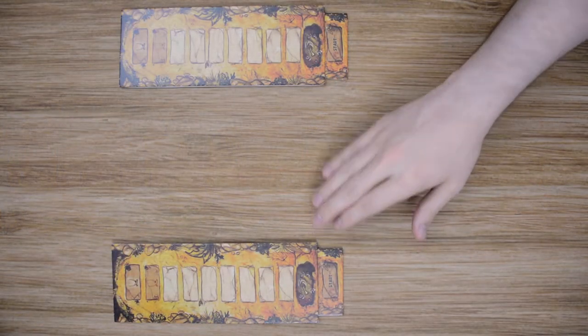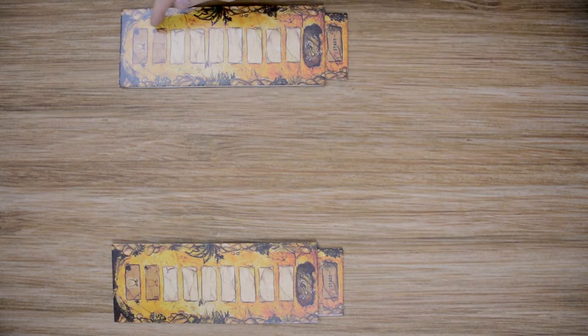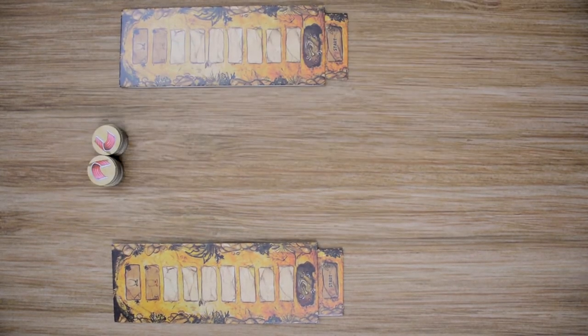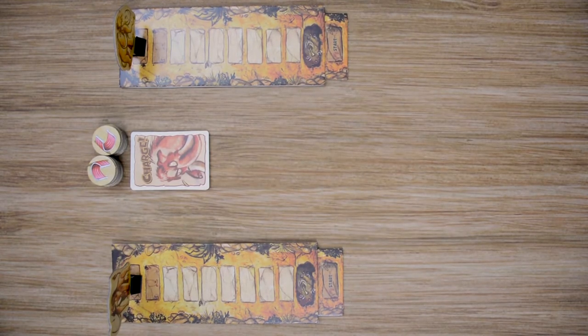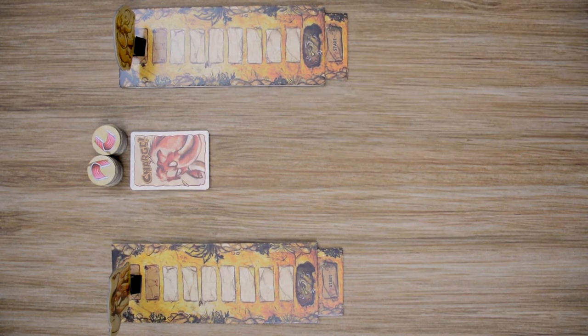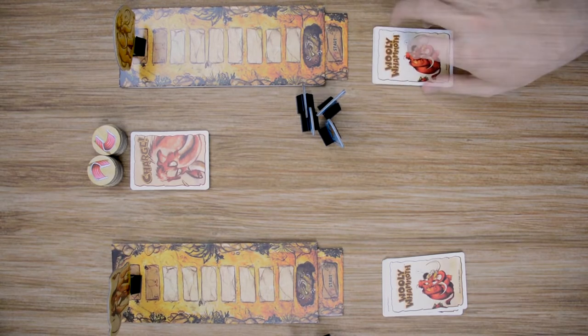For setup, each player is going to receive their own player board, which you may have to adjust — you want to make sure that the start space is the only one revealed at the bottom. At the top is going to be the tusk at the end of the card. From there, place out all the meat tokens so all players can reach them, shuffle up and place out the charge deck, and each player is also going to receive a mammoth token placed on the very last space on the track. Then each player will choose their color, or if playing the advanced game, shuffle the advanced ability cards and deal one to each player. Each player will also receive their deck of cards; you do not need to shuffle this up as each player will choose the card they want to play.